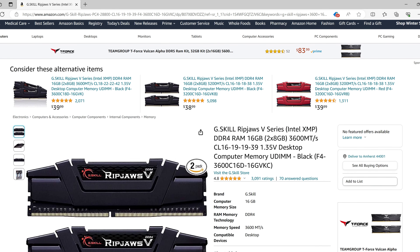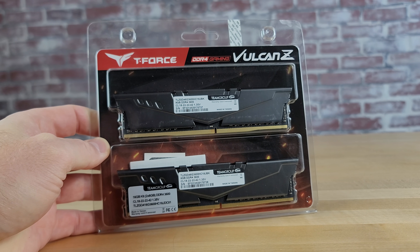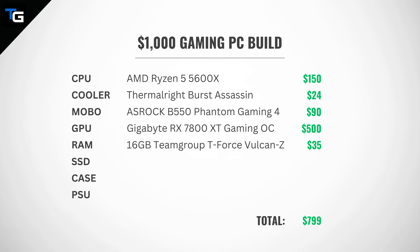We would have preferred a kit with a latency of 16, but the cheapest DDR4 3600 MHz CL16 kit at the time of purchase was the G.Skill Ripjaws series for $50. So we opted for the Team Group kit, figuring that if we ended up under budget at the end of choosing our parts, we could consider bumping up to the lower latency G.Skill kit. At $35, with all the other components we had chosen, that brought our build total to $799, and we still needed an SSD, a case, and a power supply. In the next video, we'll walk you through how to choose the best SSD for your budget and needs.